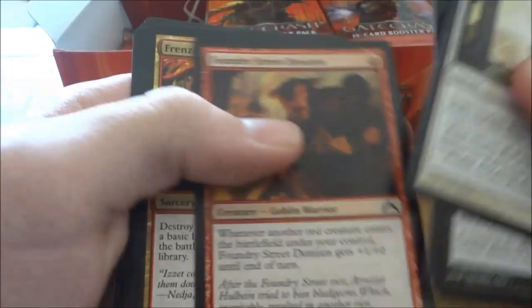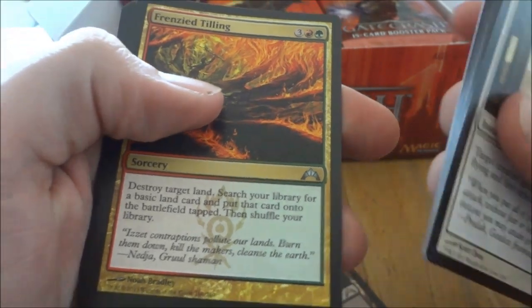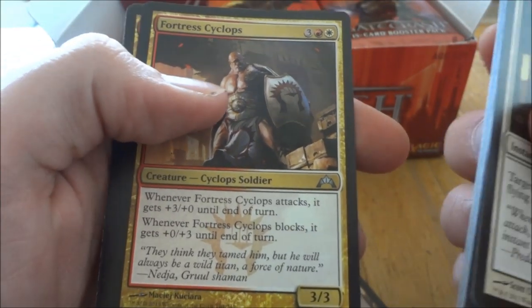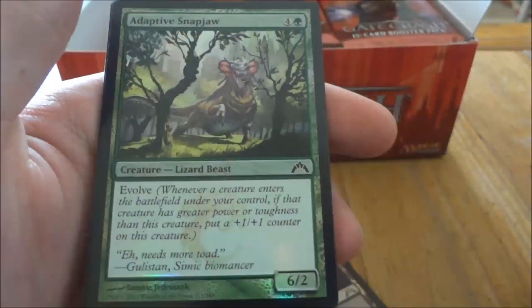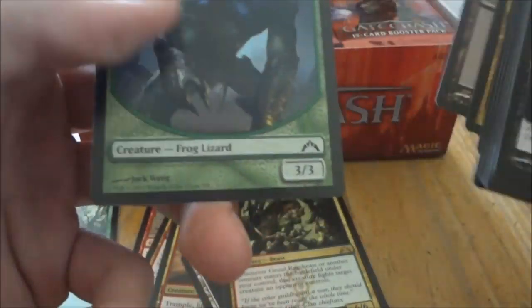Next pack. Frenzied Tilling, Murder Investigation, Fortress Cyclops, and our rare is Gruul Ragebeast. Oh, we have a foil — an Adaptive Snapjaw. Cool. And a Swamp. And a Frog Lizard token.